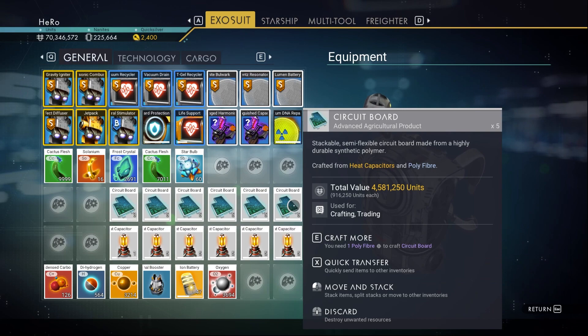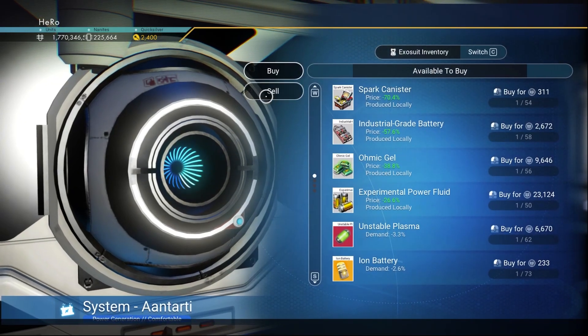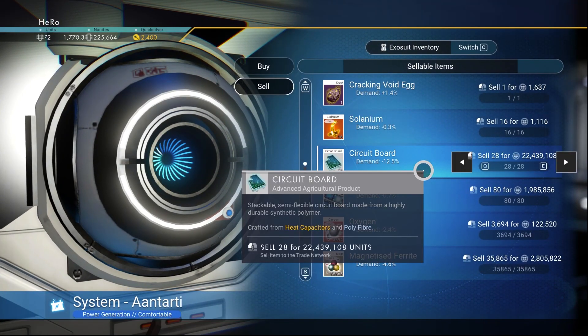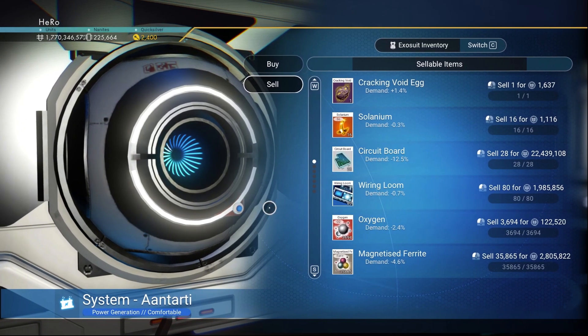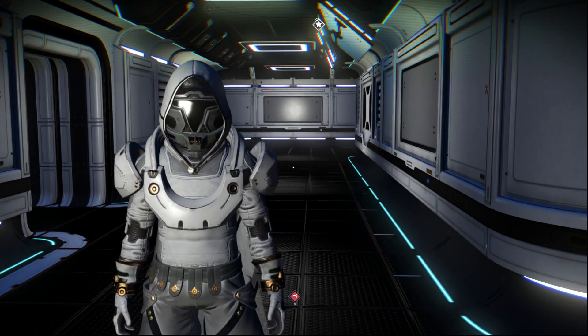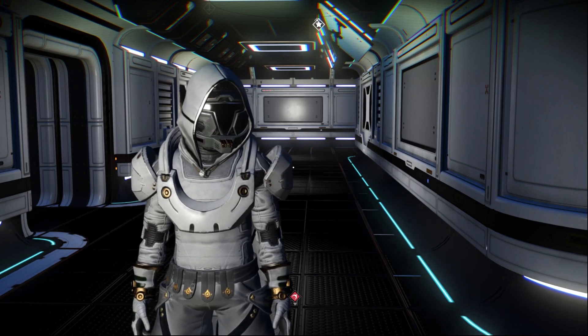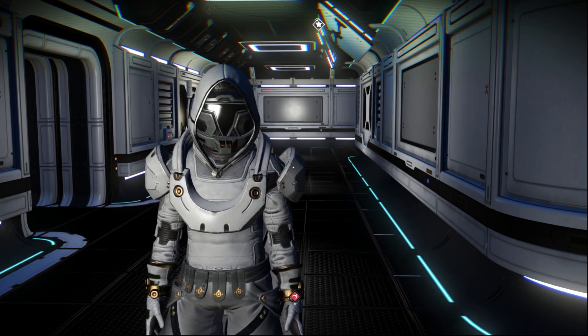Each stack of circuit boards can sell for almost 5 million units, with each one worth almost 1 million. Go sell them at the trade terminal — if you find a system with high demand, you can get more than 20 million units just like that. Keep repeating this process and you will get very rich.